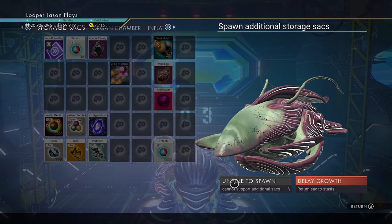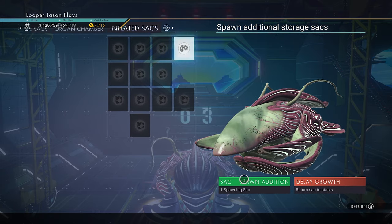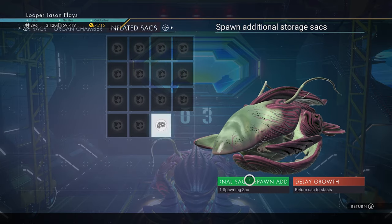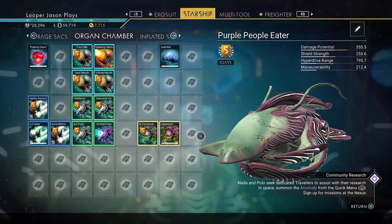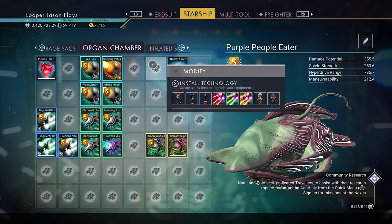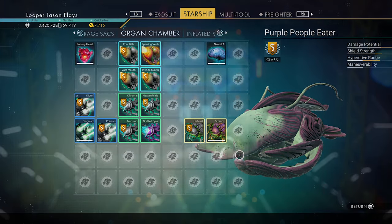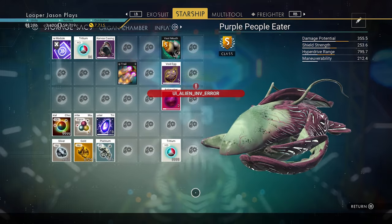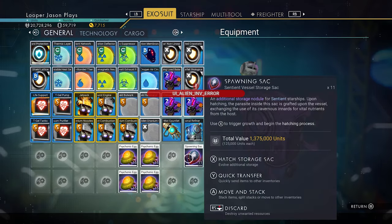And then the storage sacks — this is unable to spawn right now. It's going to be a little bit buggy. You might have to back out and go back in. There's my tech inventory and my general inventory. My storage sacks are in the general tab. This is my tech inventory, and this is my cargo — the inflated sack. It might get a little weird. You can try again: alien error — so we can't go beyond that right now. It might be a bug; they are fixing this. But that's generally what the inventory sacks do — the spawning sacks handle your inventory.